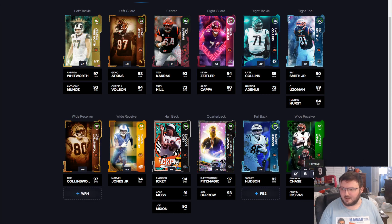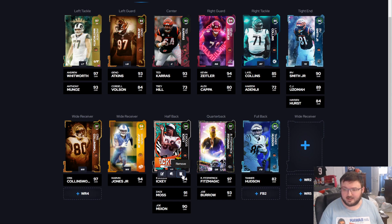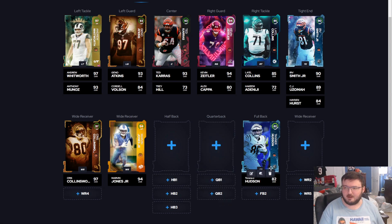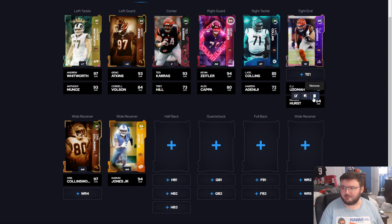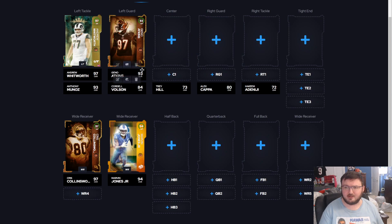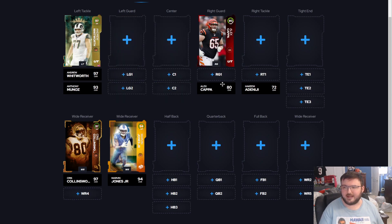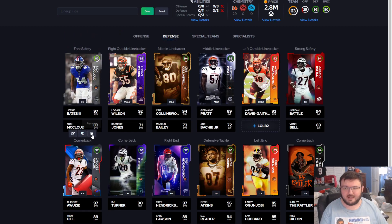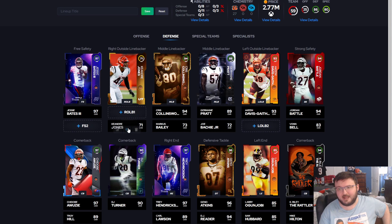We got Tee Higgins — we just picked him up. We got Jamar Chase. We don't need Zach Moss or Joe Mixon. We got Fitz Magic. Joe Burrow we don't need. Tight end wise we don't need. And then offensive line — except for Andrew Whitworth, which we don't have yet and we're going to get in the future — that's the only guy we need for the offensive line that we don't currently have. Offensively, those are the only three guys we need. These two guys are going to cost me 500,000 coins.